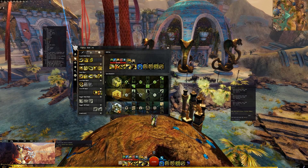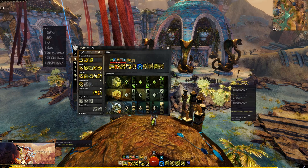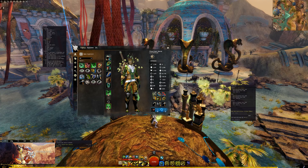It's now saved. We can find it here — it covers skills, gear, and traits. You can see our traits and equipment listed at the bottom. Now I'm going to select another build.